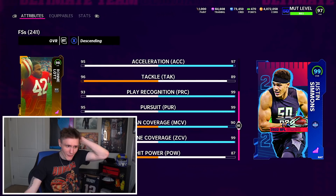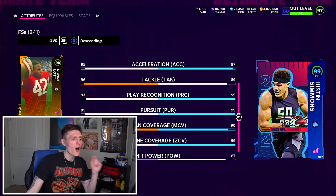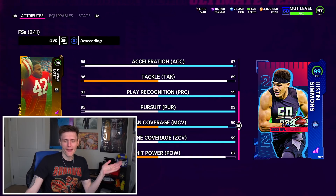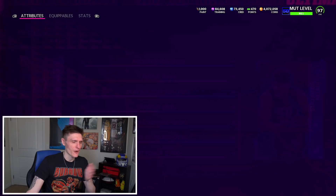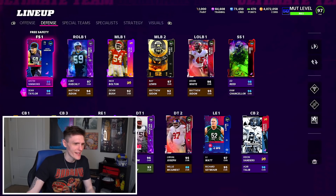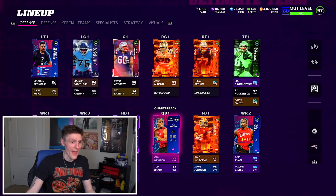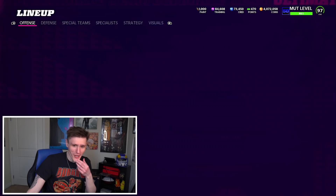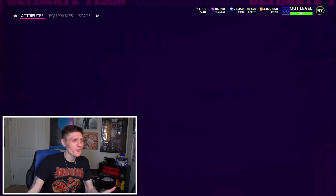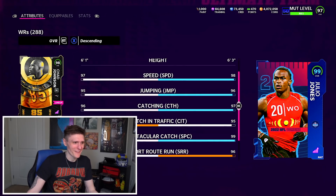As for Justin Simmons, he also got all of the boosts possible, so he also looks cracked — 99 speed, 99 pursuit, 99 zone coverage, 87 hit power, 97 acceleration. He's six foot two, a monster of a free safety. I don't have a Broncos theme team or anything — these are just normal stat boosts other than the Deion upgrade and some strategy items, but he hit 99 without that.